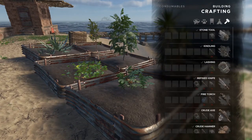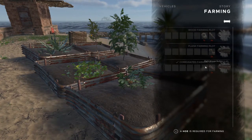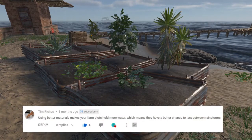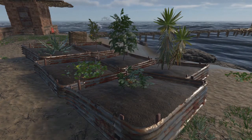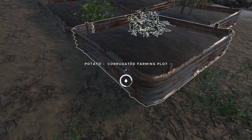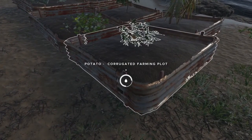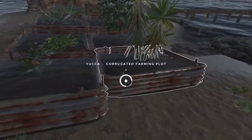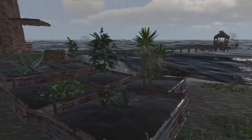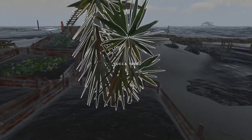If you go to the farming menu there's the wood farming plot, the plank farming plot, and the corrugated farming plot. Thanks to a comment by Tim Riches, he pointed out that the better materials actually have a higher water storage. So when it's raining, they can accumulate more water on their own. The corrugated farming plot will hold eight charges, so I try to keep them at least half full manually and then let them fill up from rain.